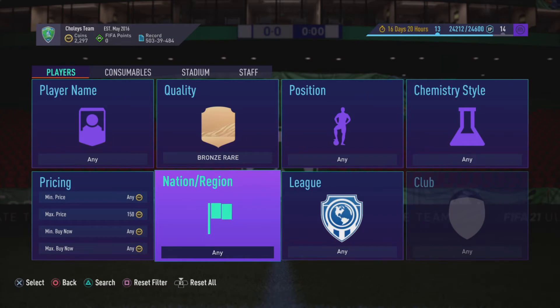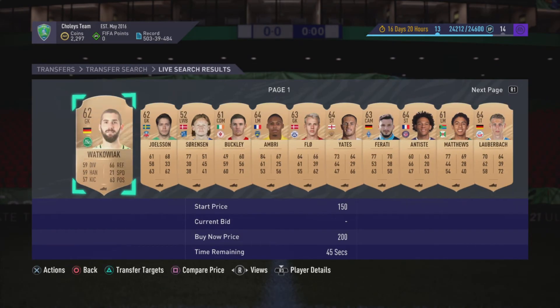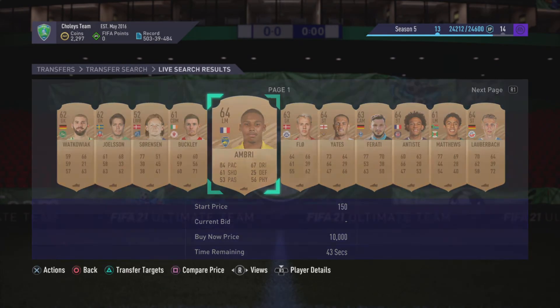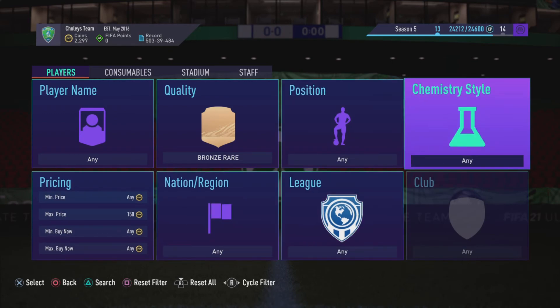So if you've got like five minutes while waiting for SBCs to come out and you don't want to play, just do a bit of bronze trading — bid on a couple of players and trust me, you're making a lot of coins. Let me know in the comments if you're going to do it, and if you enjoy make sure you leave a like and subscribe for more FIFA 21 content. Have a great day, I'll see you all soon.